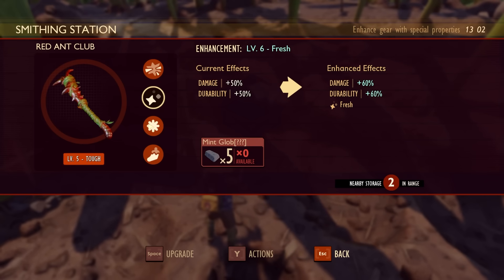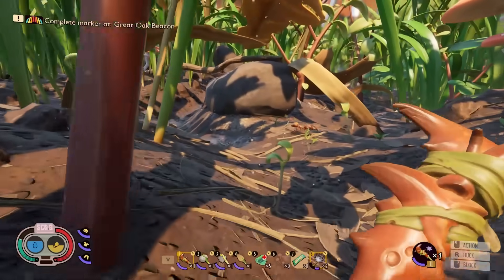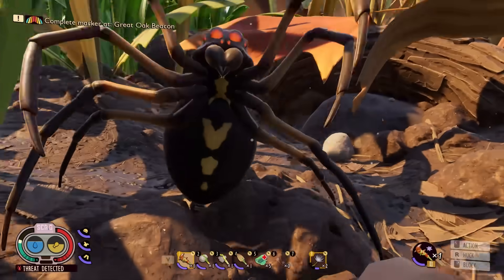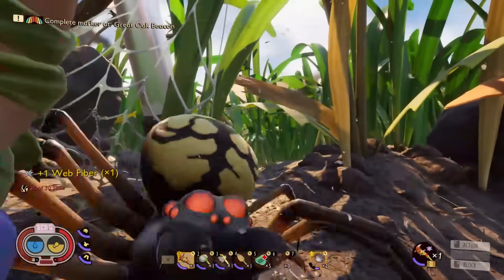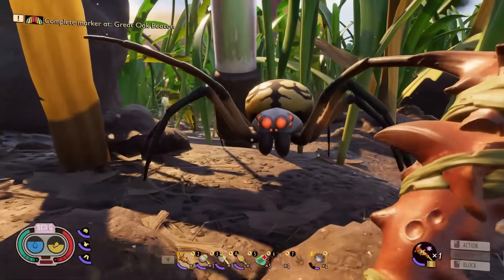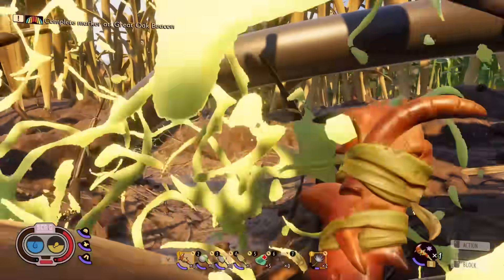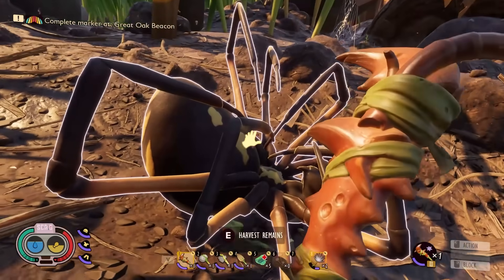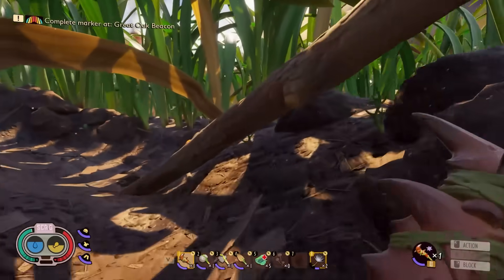Looks like next I need to start finding some globs. I conquered the red ant hill, I have the armor, I have the club, and now I have my target. Bring it, you overgrown insect. Blocked, idiot. I don't even care that I'm in your web - eat this. Triple attack. He's down to half health? This club is so good. How is he already down to half? As long as I can just use three stamina hits. I'm suddenly very strong. Maybe it's time I go clear out a tree filled with spiders.